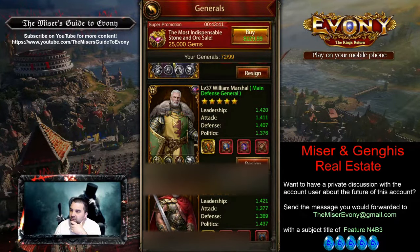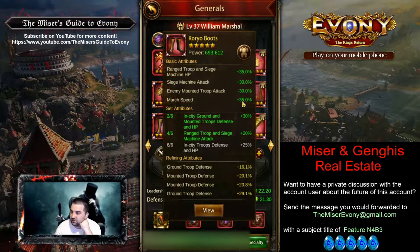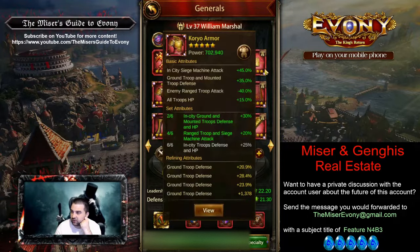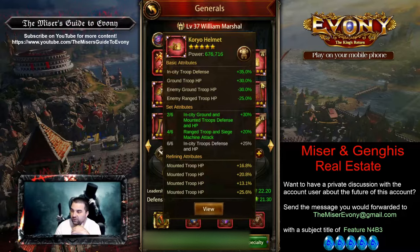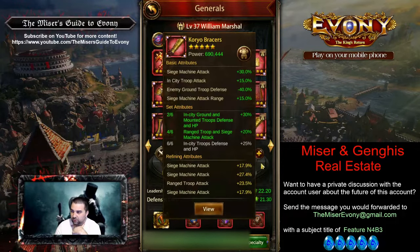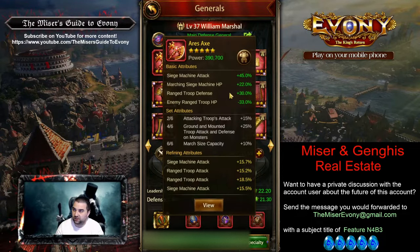We can talk about the wall general — we've got William Marshall on the wall. He's got five pieces of what looks like Choreo, so setting up almost a complete Choreo set. That's going to be a tough one to crack. Refining looks okay but needs a little bit of work. There are some good ones — this is going to be okay, that one's a little better. There's some room for improvement in refining, but some nice ones like 29.1 ground defense. I would redo some of it, but it's not bad right now.